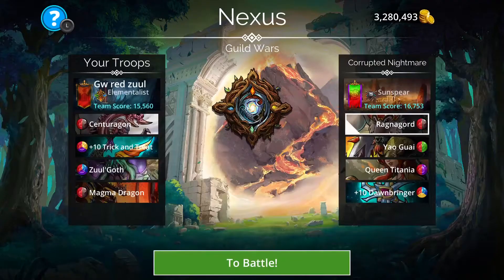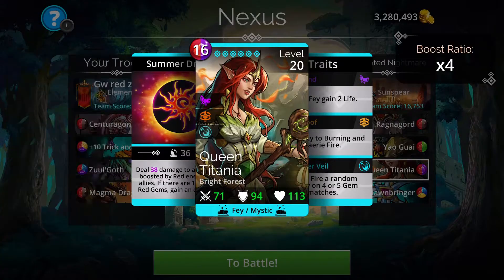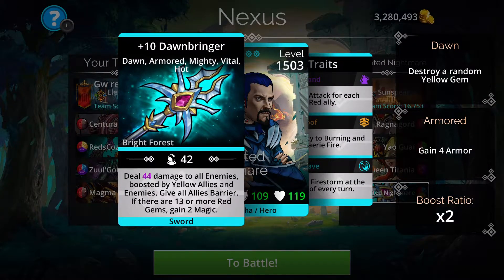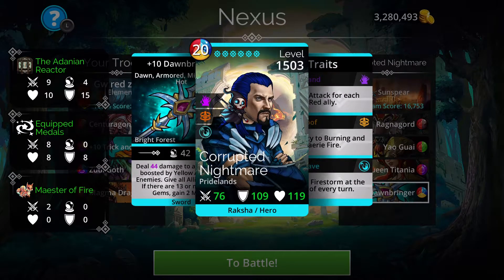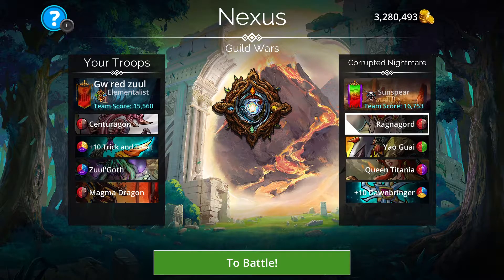On this team, Ragnagord is going to create as much mana as he can for these three damage dealers. Yao Guai can do an extreme amount of damage, and so can Titania. The Dawnbringer's main issue isn't really the damage — it's the fact that it's going to barrier the entire other team. I think we'll be okay. It really comes down to whether Ragnagord gets up and then Yao Guai loops. If there's not too much purple on the board, Yao Guai may just hit us once and it might not be a problem.